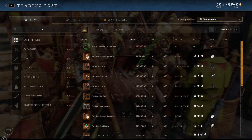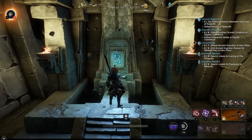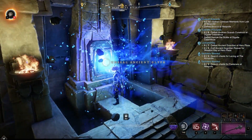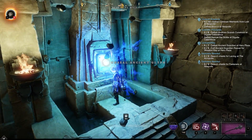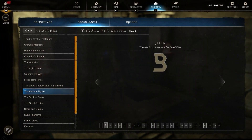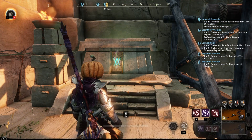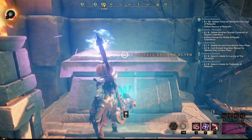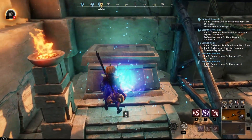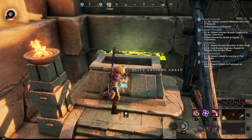Brimstone Sands also has a ton of chests throughout it and lots of ways to get resources and find trophy mats. One thing to pay attention to is the glyph chests — they seem to kick out more resources and more interesting stuff than regular chests. Make sure you grab glyphs whenever you see them so you can open these glyph chests, loot them for trophy mats and new cool items, and make some money in the process.